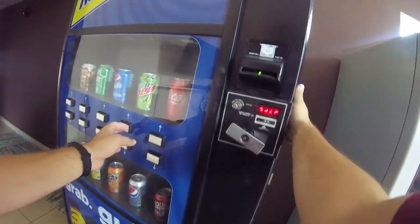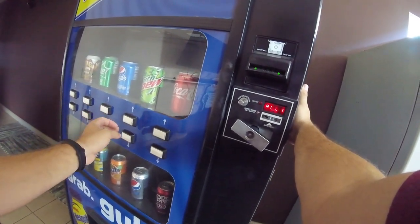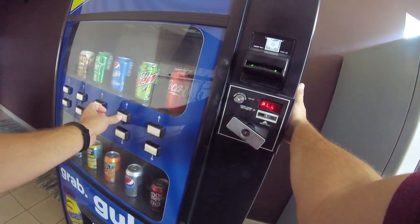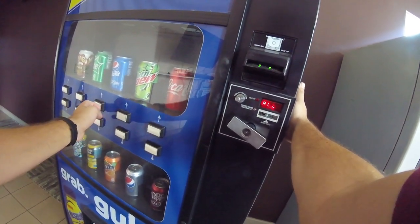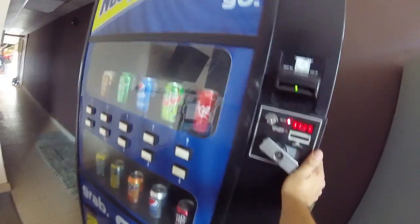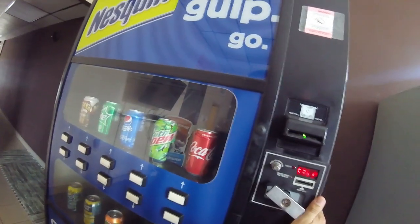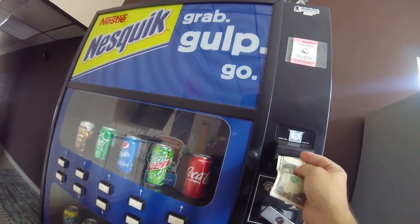Next we're going to go to the sales depth. Right now it's set all for one - we need to change that to all for two. So I changed that to two, meaning when we vend it should not give us two cans of soda, it should only give us one. Now we're going to do our first test - we're going to put a dollar in.